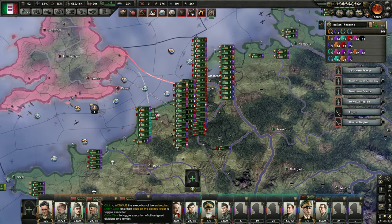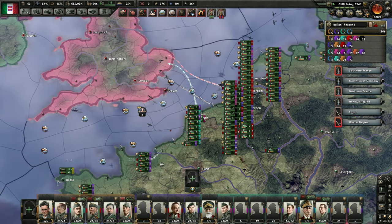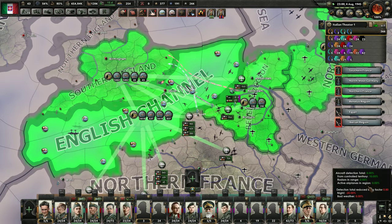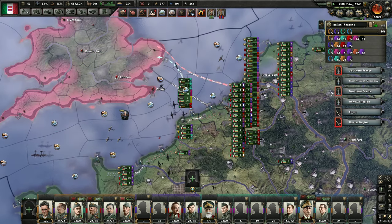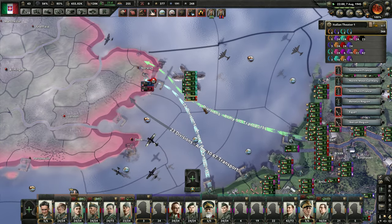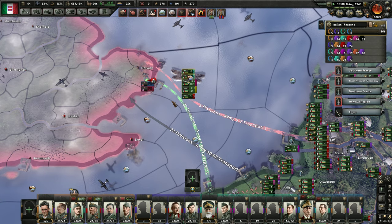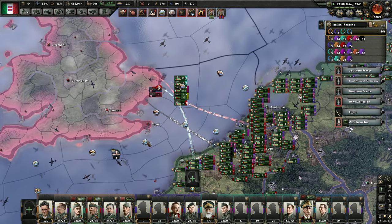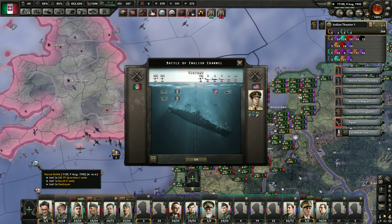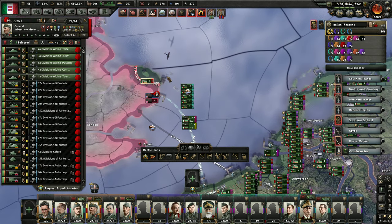We're going to have these guys go. So I guess what I'm learning is I need air superiority in both areas. These guys are firing off - hopefully we can loop around here and get a foothold. Wow, that is a staggeringly large navy with four carriers.